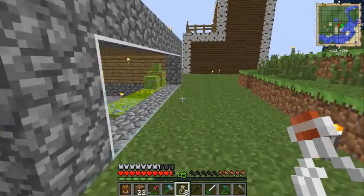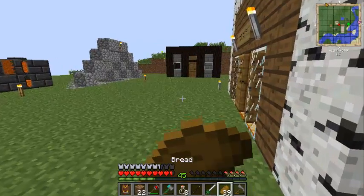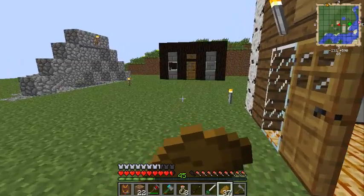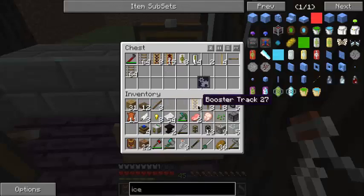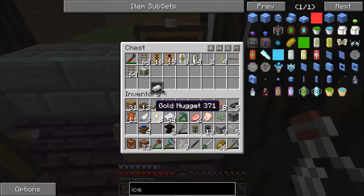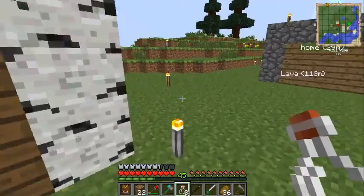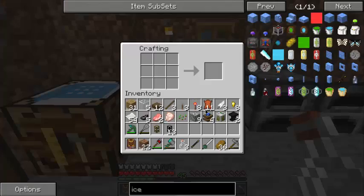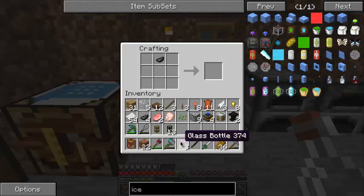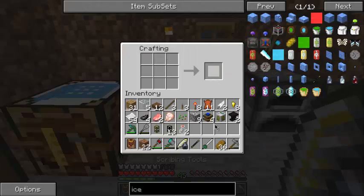Inventory is getting full again - I need to empty it out and eat soon. I have bread so I'll eat on the run. Having barley is very convenient. Rail, rail, rail - the loader is part of Railcraft but the pump wouldn't be. I have a tendency of keeping all my doors open, that's why I try to put pressure plates in front of them. Ink sack and glass bottle - I think it's shapeless too. Yes, it's shapeless. Now we've got scribing tools!